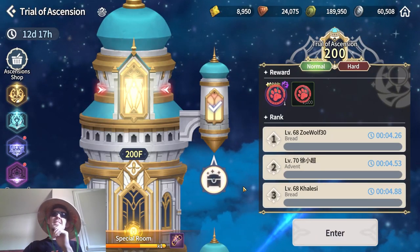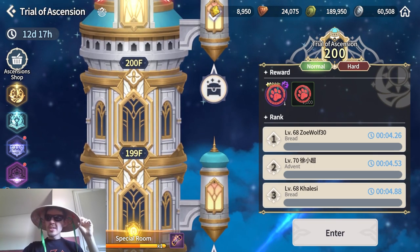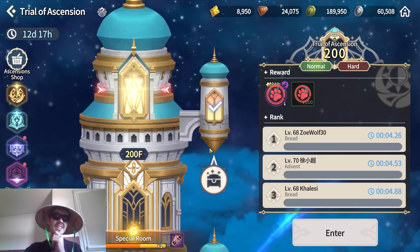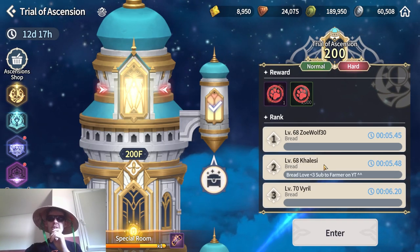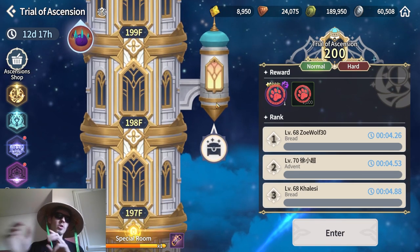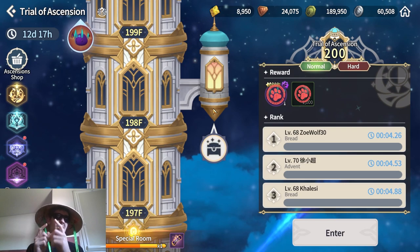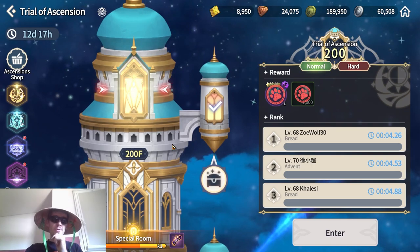Let's talk about the Trial of Ascension hidden rooms, or treasure rooms. These are little towers that you can see popping out of the Trial of Ascension main area. There are a total of 32 of them, and it doesn't matter which mode you use — whether normal or hard — there will always be 32 of these treasure rooms. Each rotation they will be on a different level.